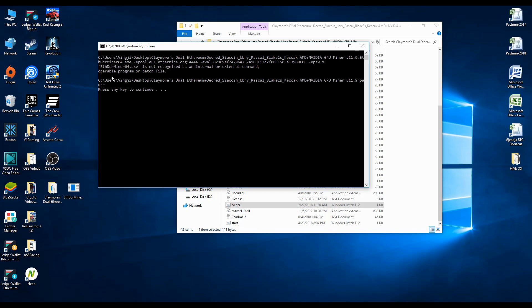This way you have the opportunity to check the error and see exactly why Claymore miner is still instantly crashing or closing. As you can see in the output, 'dcr_miner64' is not recognized as an internal command — which means the file is simply not there. So now you can see exactly why the miner is crashing.